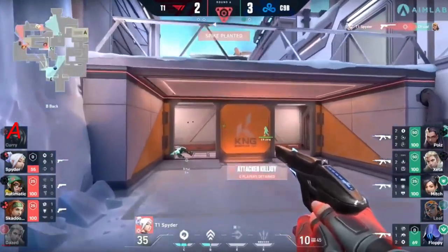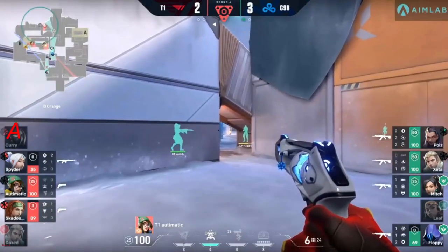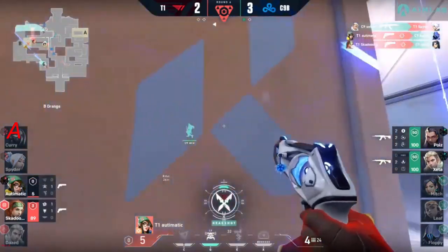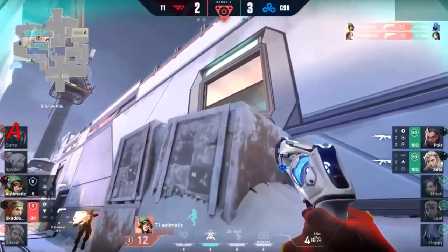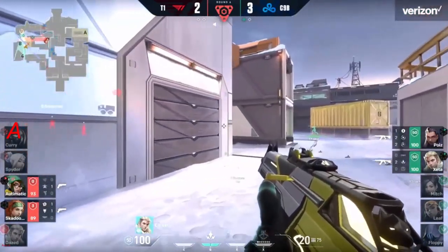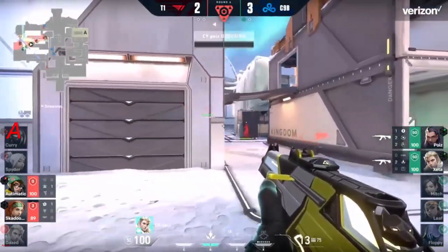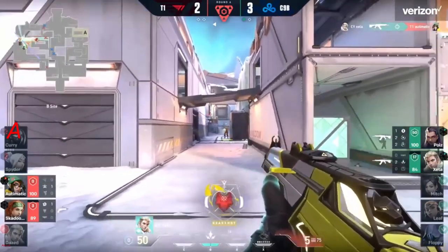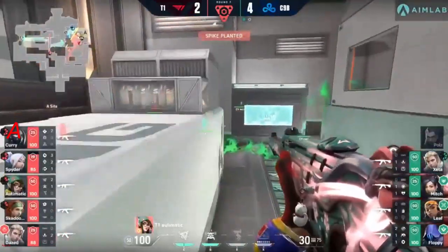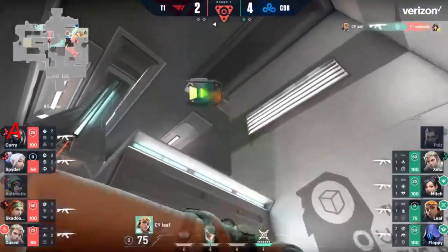No one detained by the Killjoy ult — not entirely surprised, seems to be par for the course. Nice shots from Spider with just the pistol. Automatic is in a position where he could find one or two shots. We talked about how the ult for Sky seems like it's always available — not only that, the heal comes out as the seekers give away the position of the first player. The spike has been tapped at least for the moment, but it's a quick one-two from Zeta and the spike has been planted. The site's been lost. Nice kill coming in from Leaf, catching Automatic on the move across trying to get away from the site.